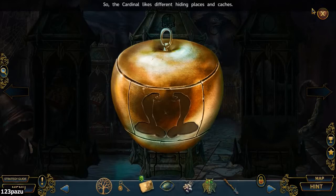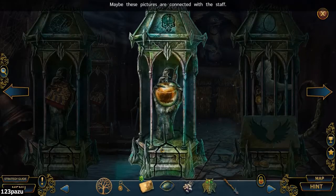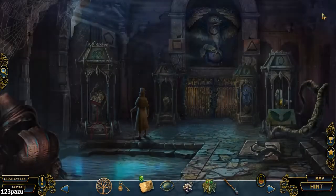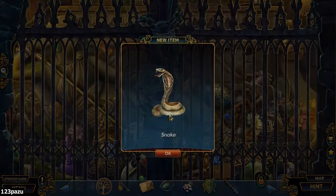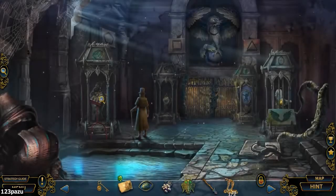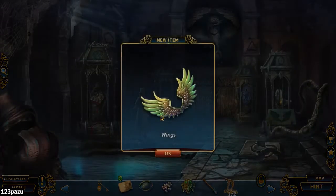The Cardinal likes different hiding places and caches. And a gate. So the four padlocks correspond to the four columns of artifacts. Wings. Why is everything in this world constantly locked away?